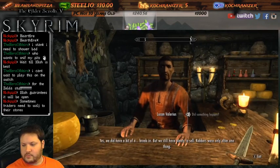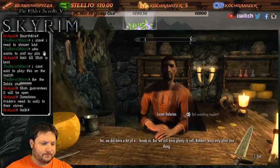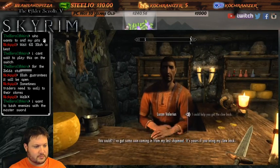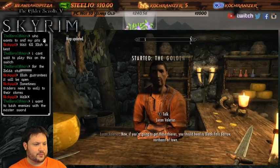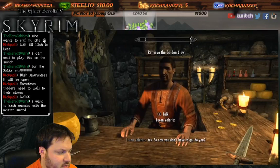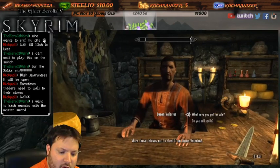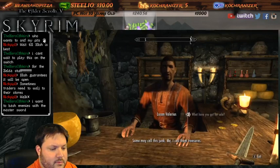We did have a bit of a break-in - robbers were only after one thing: an ornament, solid gold, of a dragon's claw. I can help you get the claw back. I've got some coin coming in from my last shipment - it's yours if you bring my claw back. If you're going to get those thieves, you should head to Bleak Falls Barrow northeast of town. I just realized the game is bleeding through the mic - I'm sorry guys.